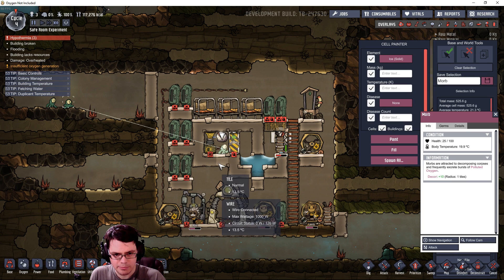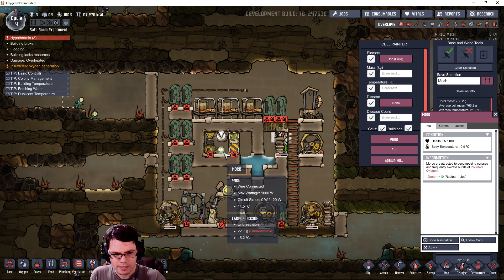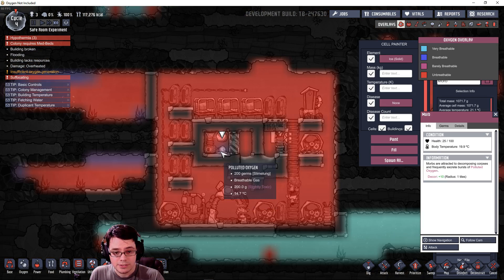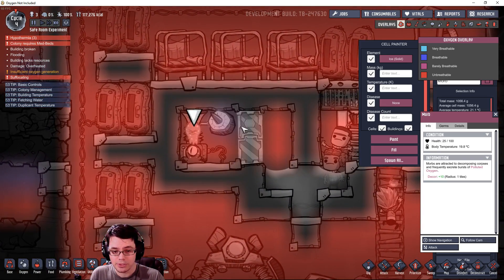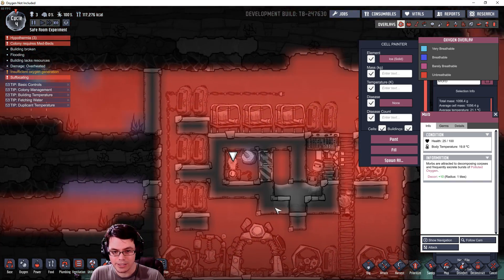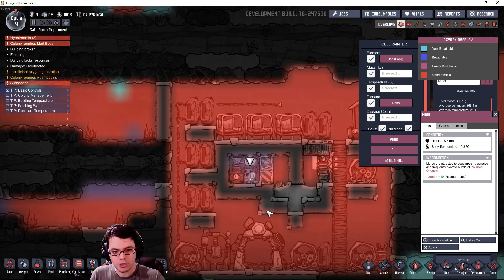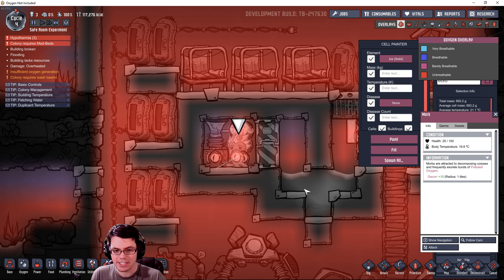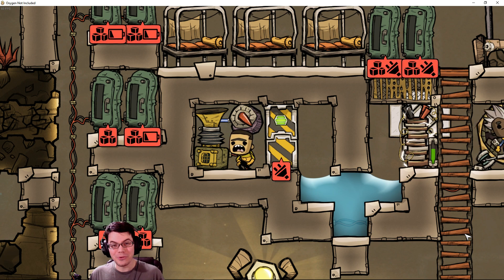I'm going to try putting a couple of morbs in the room. Taking this morb and putting it in - let's see how that works. Looking at the oxygen being produced, it is polluted oxygen and it does have slime lung in it, but it just goes to show that it doesn't necessarily have to be clean oxygen for duplicates to seek it out and catch their breath.